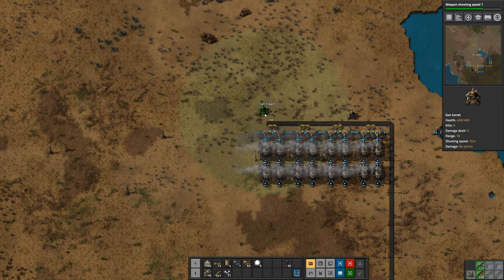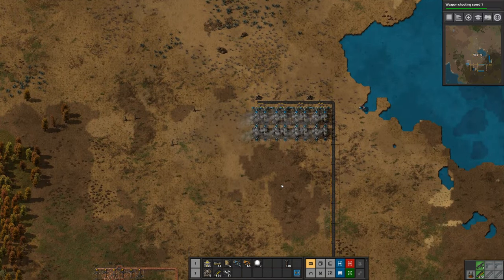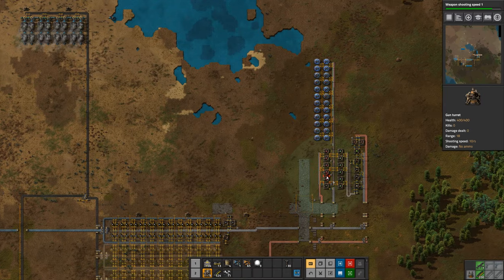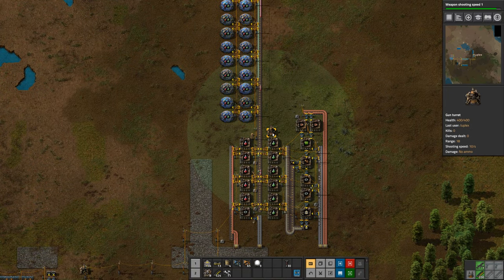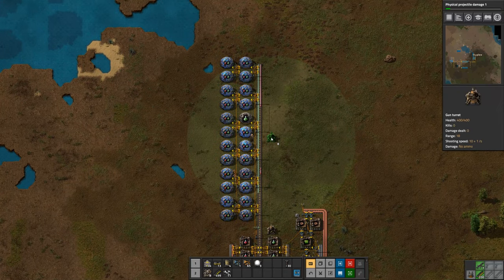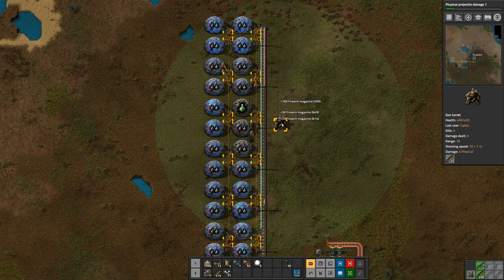Let's put another turret up here. Since we just expanded with our labs and science production over here, we should also put some turrets in that area to make sure everything is protected from attacks. I'll put one right there. I'll control-left-click to load a stack of 100, then control-right-click twice to take out half each time - that leaves us with 25. Then I'll put another turret right there and do the same thing, leaving 25 in each.